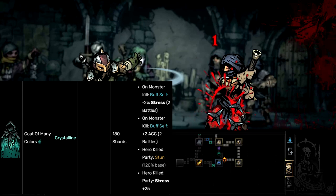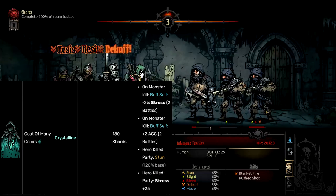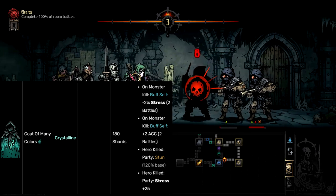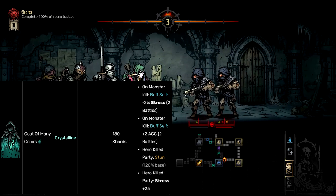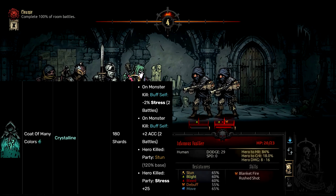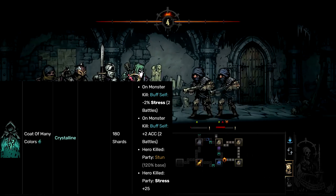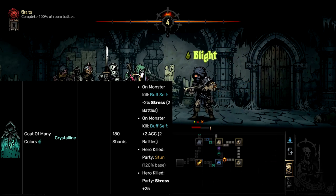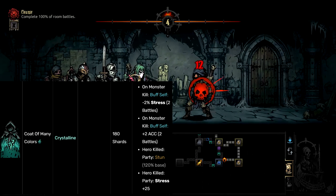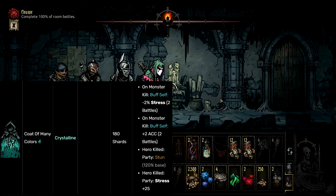On the other end of the shard battle, up at number 5 — so we're halfway there — we have the Code of Many Colors, which commits multiple sins in Darkest Dungeon. First off, let's discuss the cost of this crystalline trinket: 180 shards. This is one of the most expensive items in the game for shards — you could build districts with this, or you could get this absolutely garbage trinket. So what does it do? When the hero equipped with this kills a monster, they gain minus 2% stress taken for 2 battles and plus 2% accuracy for 2 battles.